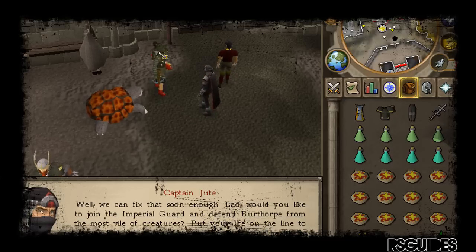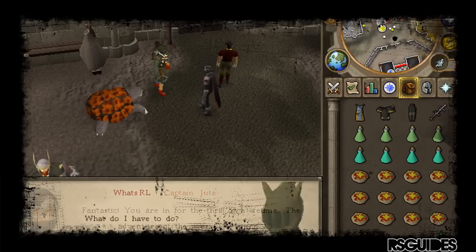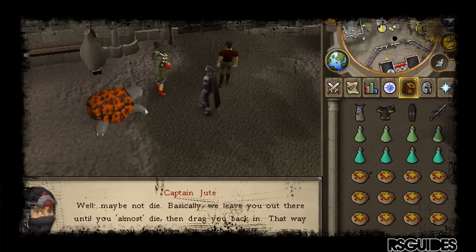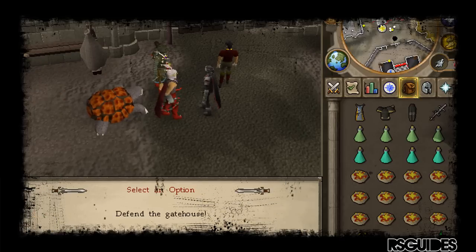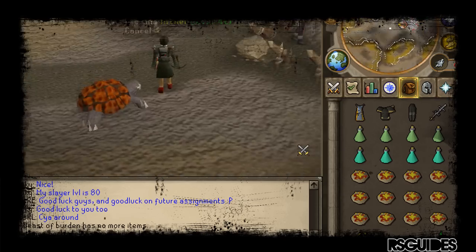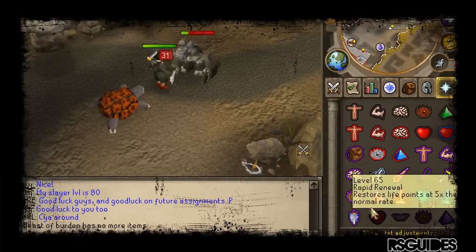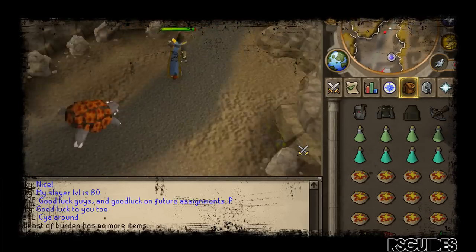When I first read about this update I was pretty excited for it, as I find these minigames to be my favorite. Unlike last week's edition of the new master quest Deadliest Catch, I feel this was a real content update and not an update to show the graphical side of RuneScape. I'm happy to see a new combat-related minigame added to RuneScape rather than a skilling minigame. My first impressions of Troll Invasion were good — the gameplay was fast-paced and relatively easy if you had the right combat stats and equipment.